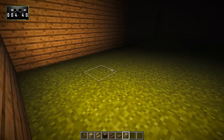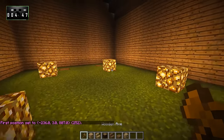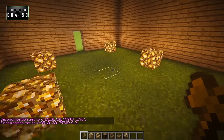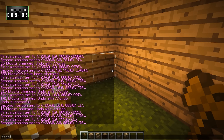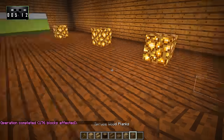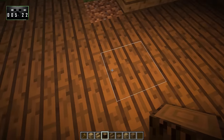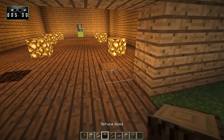I'm going to grab some glowstone just so you guys can see the inside, and we're going to light this up. For our floors, I think we're going to go spruce again. We'll knock out this little section right here — spruce is block ID 5,1 — so our floor is spruce planks. And then right here we'll fill this part in with spruce as well.